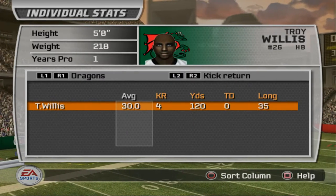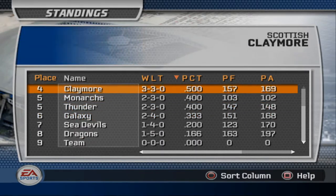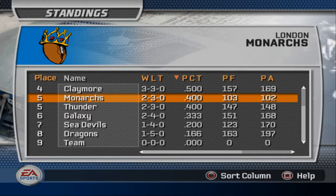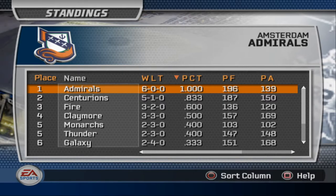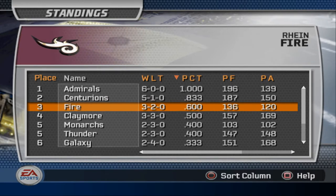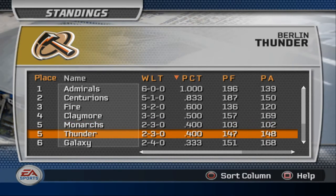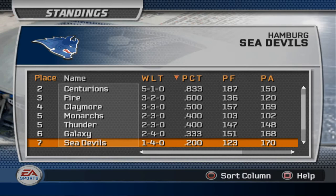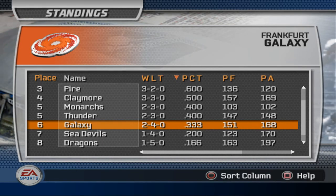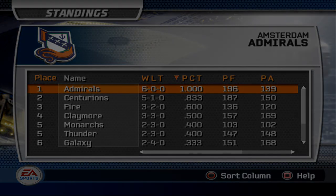Congratulations to the Dragons on winning their very first game of the season. With this win, the Barcelona Dragons are now 1 and 5 and officially on the board. It's week seven, so there are still a lot more games to go. The most anticipated game is probably come on versus Amsterdam — basically a battle for first place. But next we're going to look at the Monarchs versus the Sea Devils. The Sea Devils are also 1 and 4, trying to pick it up with a home win against London. See you guys in that next video — make sure to like and subscribe!